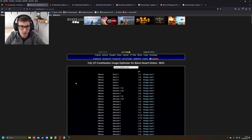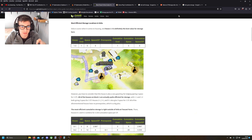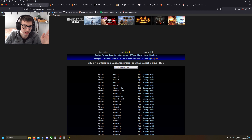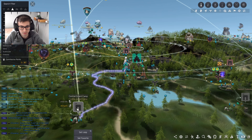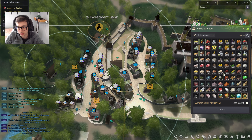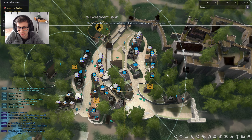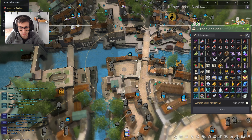We have optimization things for every city - this is Calpheon, this is Heidel, this is Velia, Altinova, Tarif, Valencia, and many others. In the Incendor tool, you can find the CP contribution user optimizer. I'm going to show you quickly how it works. Let's say you are gathering from nodes around here and you want to bring stuff inside Heidel. You're going to need storage in Heidel, and you want to organize that you have enough storage to carry everything you gather from nodes. They also added Sacks recently and they occupy space. Let's start by talking about Calpheon, because it's probably the easiest one to set up.